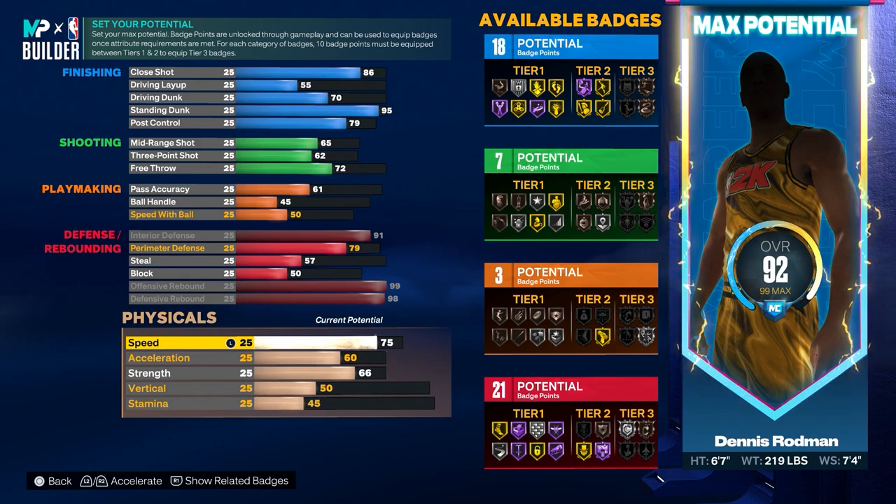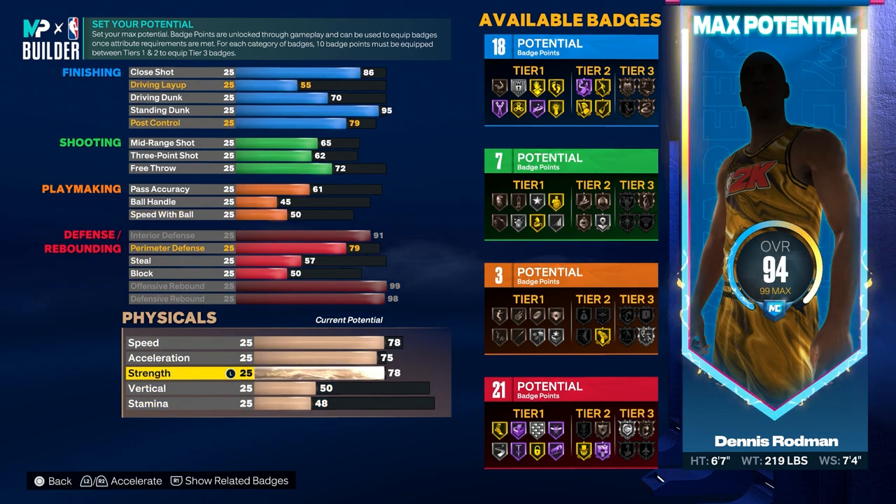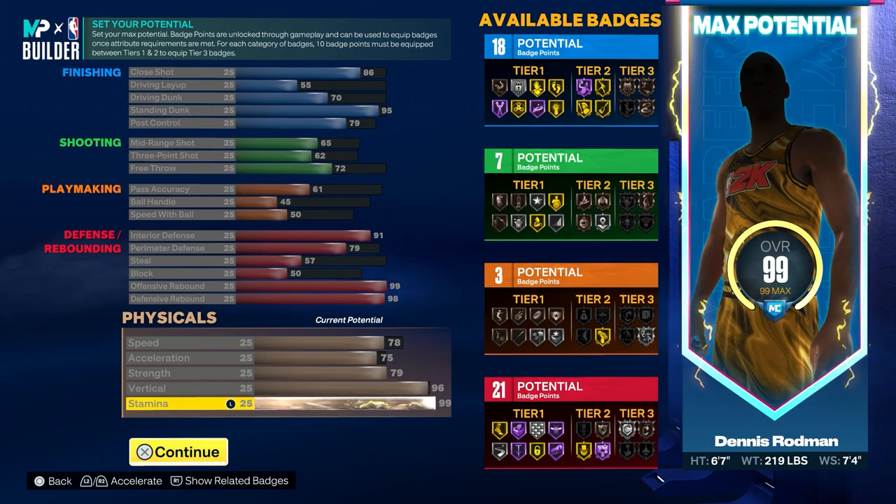For the physicals, put the speed to 78, acceleration to 75, strength to 79 — max that out. Then put your vertical to 96, and max your stamina at 99.